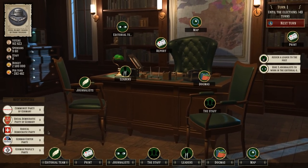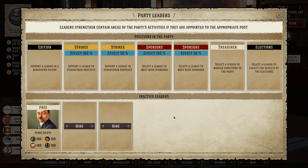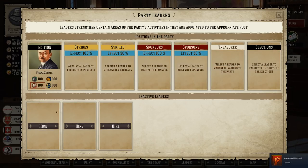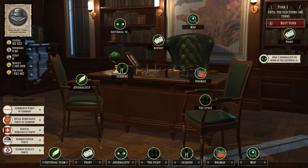Most of this stuff will show up next turn once we get things going. My first order of business is to hire a newspaper man — newspapers are the thing around here. We've got Franz as our freebie, so we're going to put him on the newspaper. He's going to basically help our newspapers run and get more effect out of them.